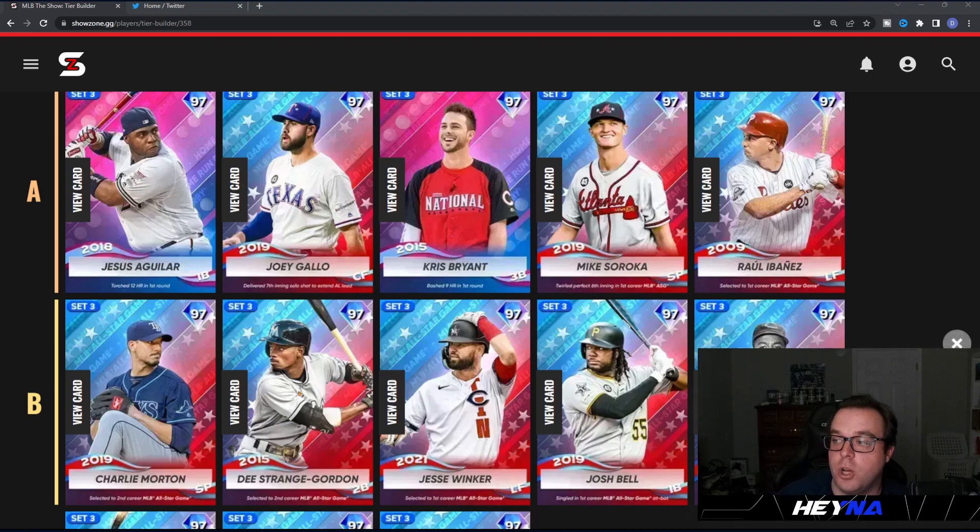Hopping into the A tier, we have five players: Jesus Aguilar, Joey Gallo, Chris Bryant, Mike Soroka, and new legend Raul Ibanez. Jesus Aguilar's card is honestly kind of insane — 98 contact against righties, 102 contact against lefties, 115 power, and 115 clutch. Aguilar has an insane swing. He is a primary first baseman but I feel like this card is more of a DH. The ball just always flies off his bat.